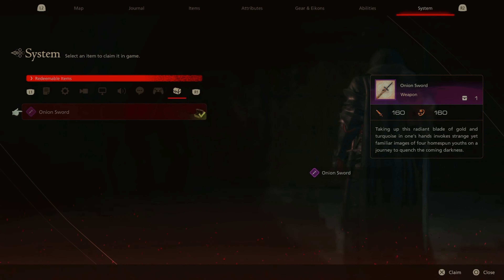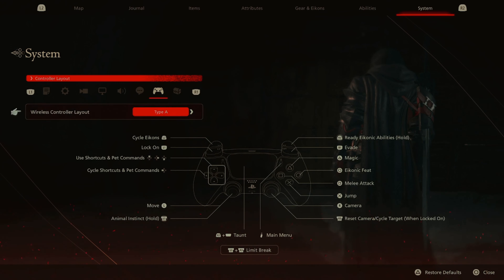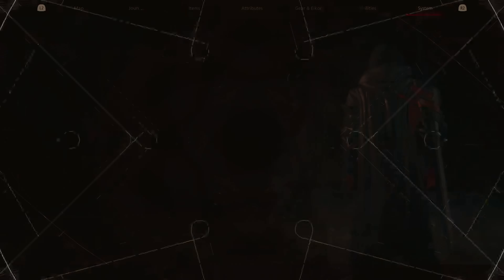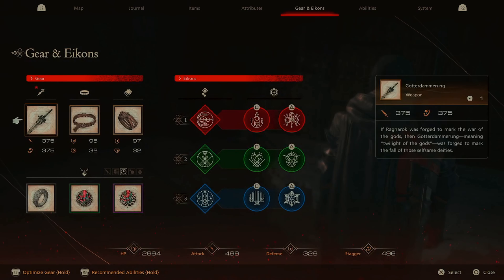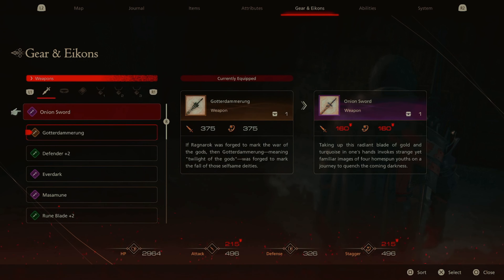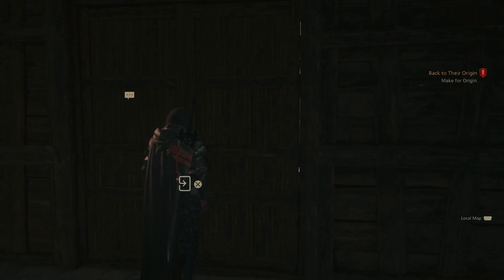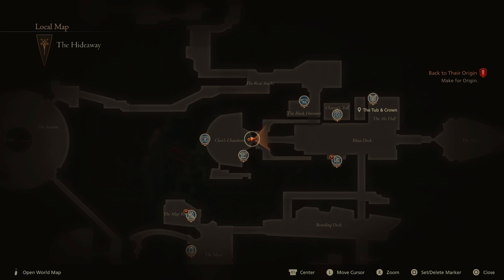Let's claim it. That stacks nowhere near — that's less than half. We're in Clive's room. Let's go to the blacksmith and see if we can upgrade the Onion Sword.